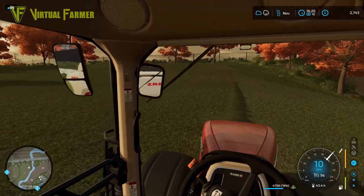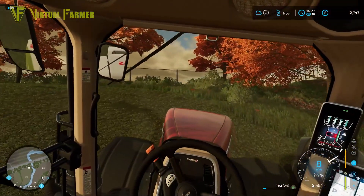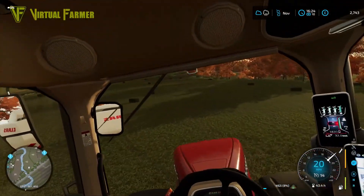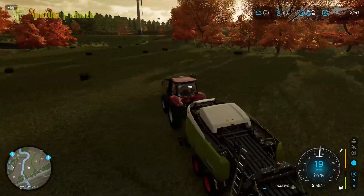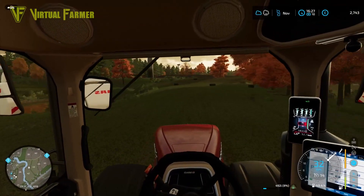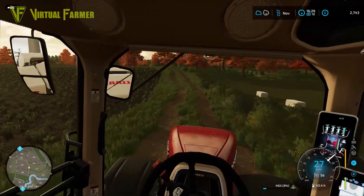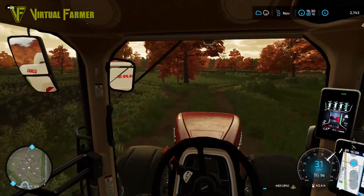It's twenty past four and we're just coming to the end of bailing this first field. There's not a huge amount of grass hanging around — just a couple of patches up in the top corner. We're not far into the next bale so it makes sense to head straight over to the other field. Unload these bales off the back — there we go — and head over. I don't think we're going to get much more done other than baling today. We'll be wrapping and collecting next time.